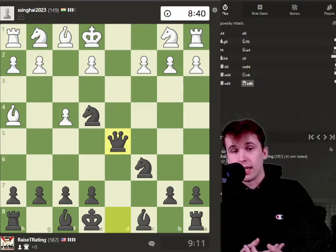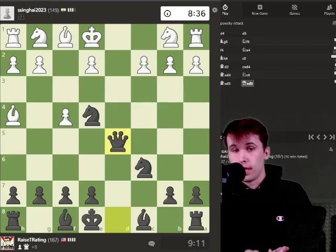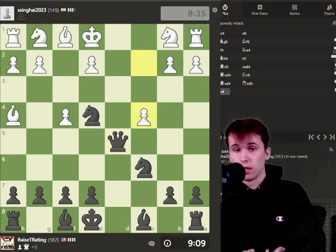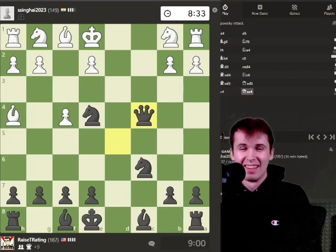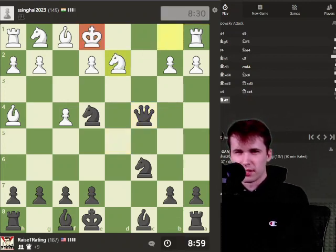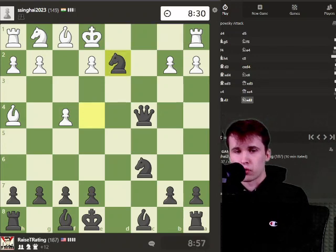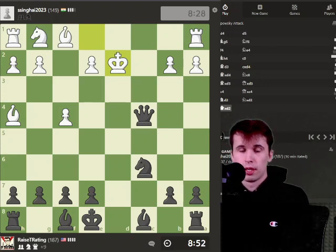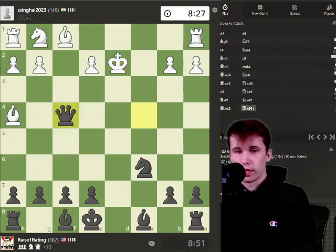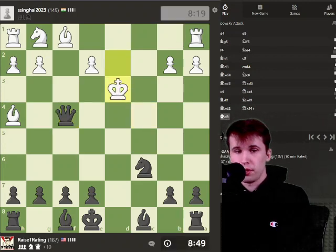My opponent missed that. And again, at this level, your opponent's going to miss a lot of stuff. That's kind of the cool part about this level — you can just beat your opponent by playing simple, strong moves. Our opponent gives us a pawn, so we're going to go ahead and capture it. We're eventually going to try and start aiming at his king. I have a simple strategy: when you're up material, don't make the game complicated. Trade the pieces off the board. We're going to keep capturing stuff off the board. It's my simple advice — trade pieces when you're up.